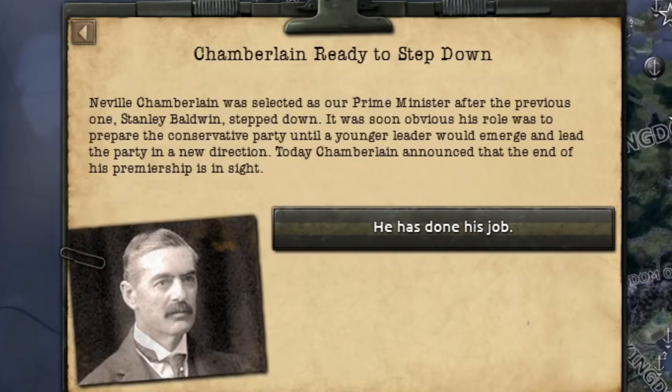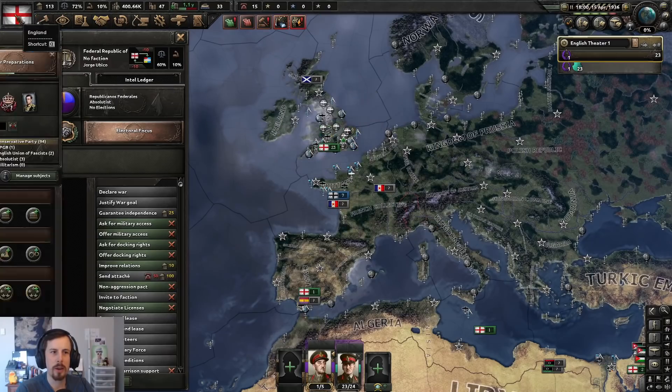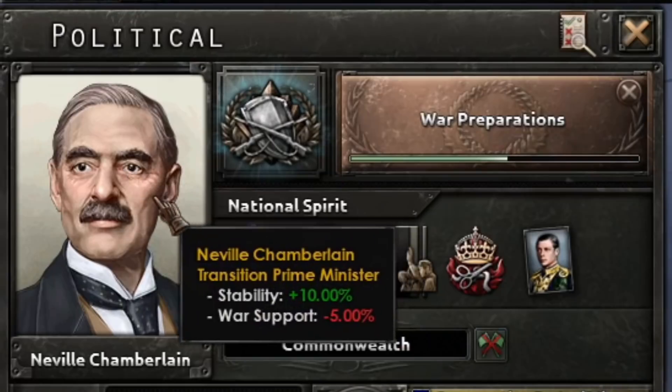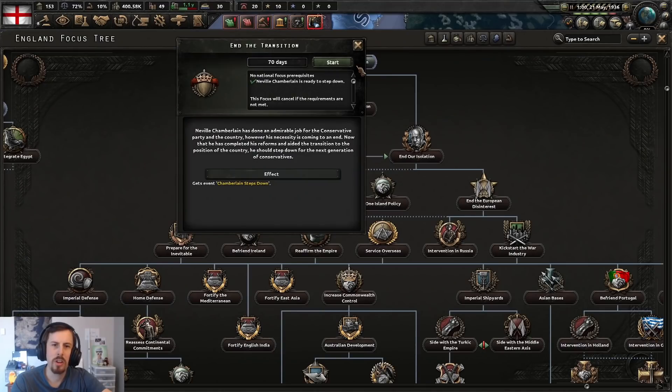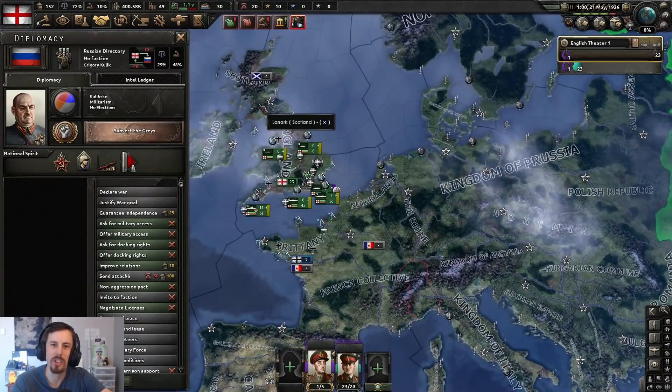Neville Chamberlain was selected as our prime minister after the previous one, Baldwin, stepped down. Alright, he's done the job. Let's end the transition — we can choose which way we go. I'm probably going to end the isolation, have a little bit of a jolly in Europe.